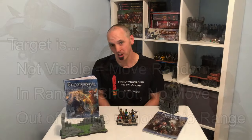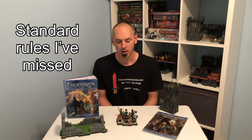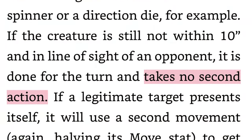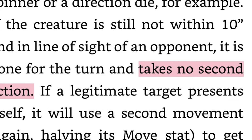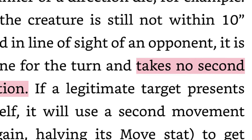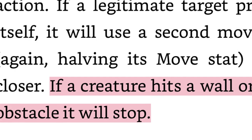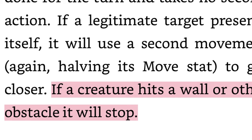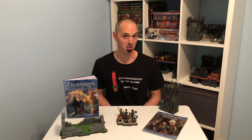Two things I learned as I read up on creature activation that I never noticed before: should a monster end its random move and still not see an opponent, it will not randomly move for its second action — it will just end its turn. And if a creature runs into an obstacle or wall, it will end its current move, meaning they won't use additional move units to climb a structure unless they can see they have to in order to reach their target. I'm actually curious if anyone else has missed those rules, and if so let me know in the comments below.